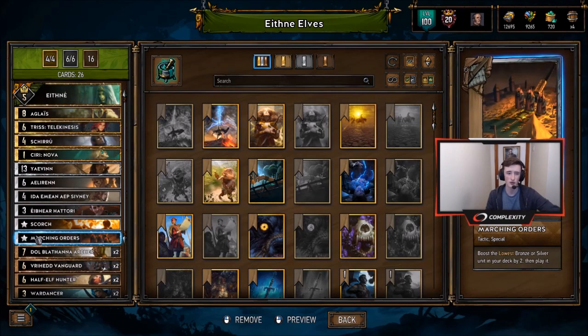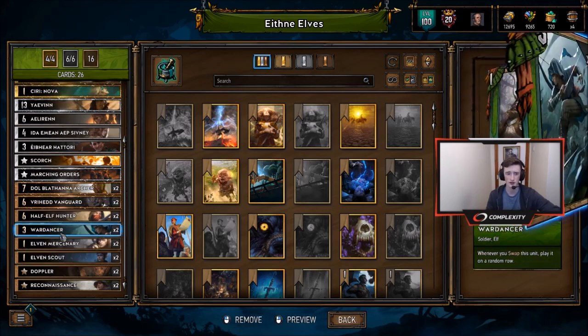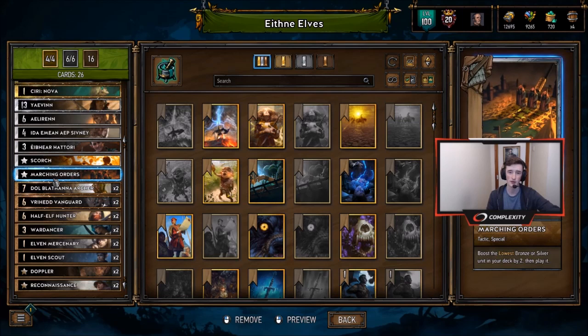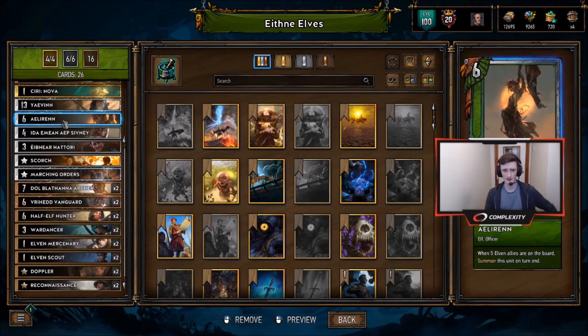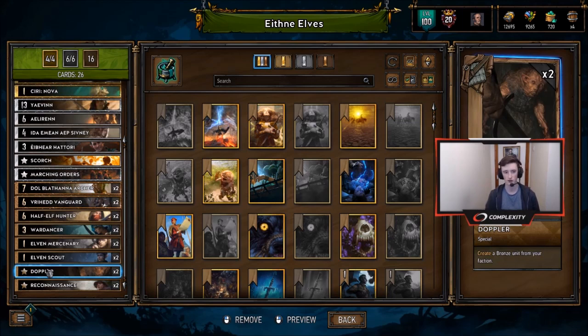The other spell we have is Marching Orders. The silver spell is going to be pulling Elven Merc and Elven Scout, which are the 1-strength units. You don't want it to pull a 3-strength unit because Wardancer or Hattori are not good options unless you've got both Wardancers out, but that doesn't happen very often. Marching Orders is pretty good for thinning and guaranteeing Elven Merc and Elven Scout, which synergize well with the other bronzes and Aileron.